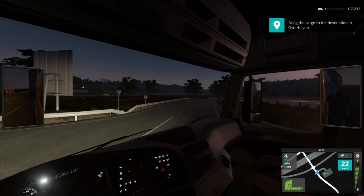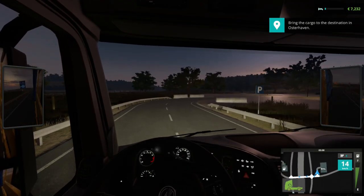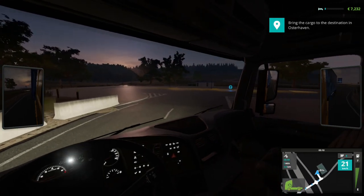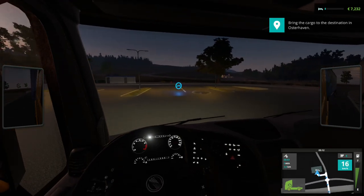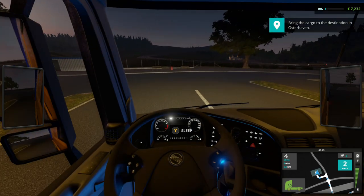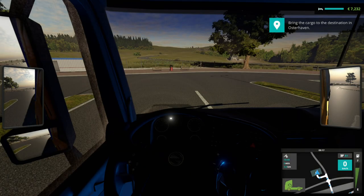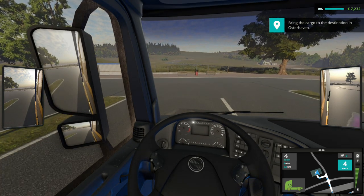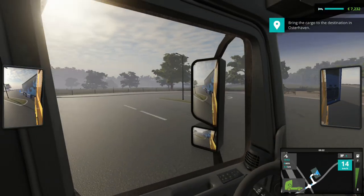You can move your head about and this is what you can't do when using the steering wheel - you can't move your head about and there's no way on the steering wheel to change your view. Here we go - this is the rest stop. 'Do you want to sleep for four hours to restore your stamina?' Yeah. Oh look, it's daylight - start my engine, get on with it. It's a little bit misty.